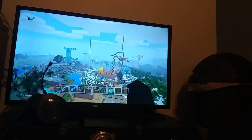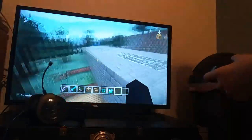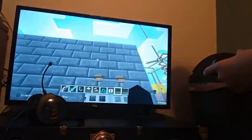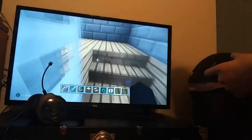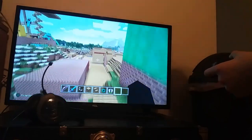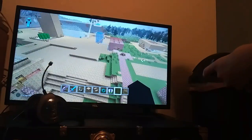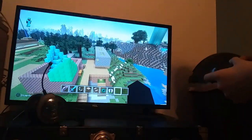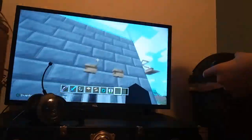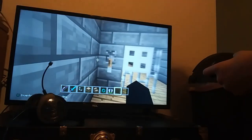Oh yeah, I forgot about this — this is something new I made right here. Instead of the little cabin, I made a jail here. You know how the jail used to be over there? Instead of having the jail there I put the jail here instead of the cabin, because I just thought it'd be a better idea.